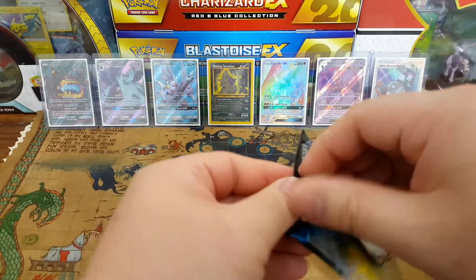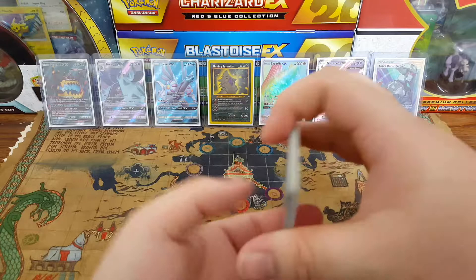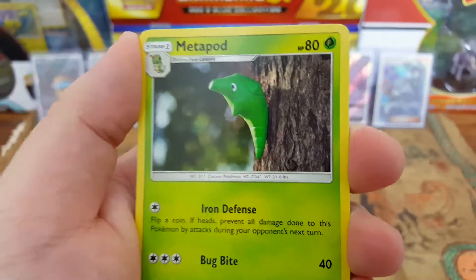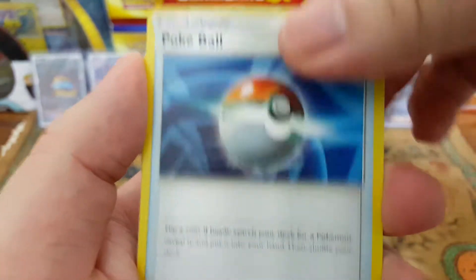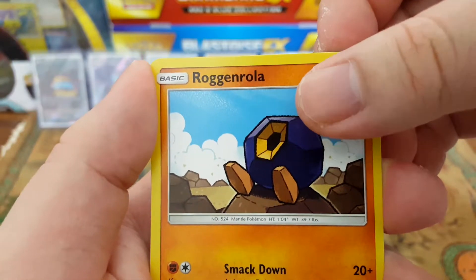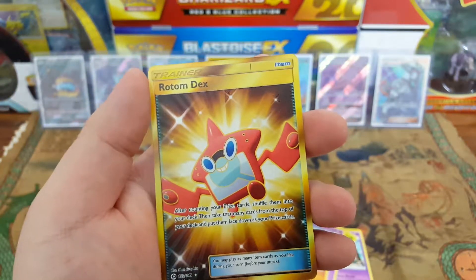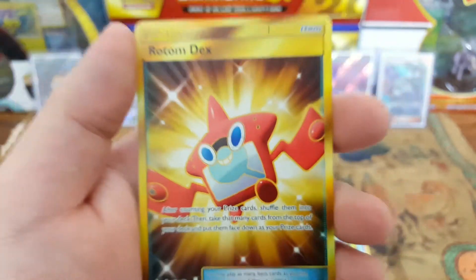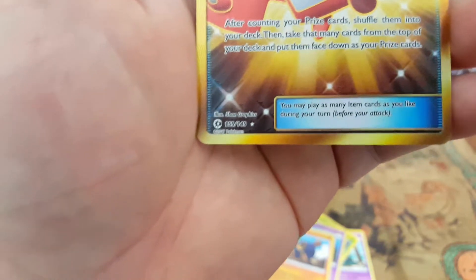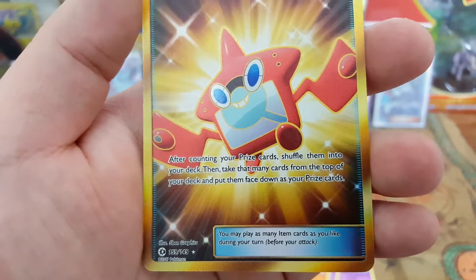Last pack of the Base Set. Let's see if we can get a Solgaleo or a Lunala. I'm absolutely terrible at opening packs. Lightning Energy, Metapod, Crabominable, Pokeball, Togedemaru, Rowlet, Grimer, Fomantis, Cosmog — Cosmog as the reverse — and the rare is... oh what the f**k! Holy shit! So we got that Guzzlord in the back, and now we got the Secret Rare Rotom Dex! 159 out of 149 — after counting your prize cards shuffle them into your deck.